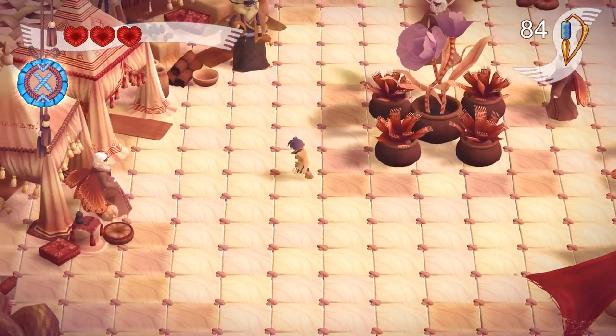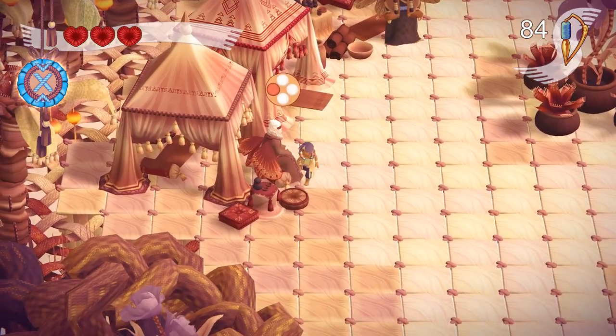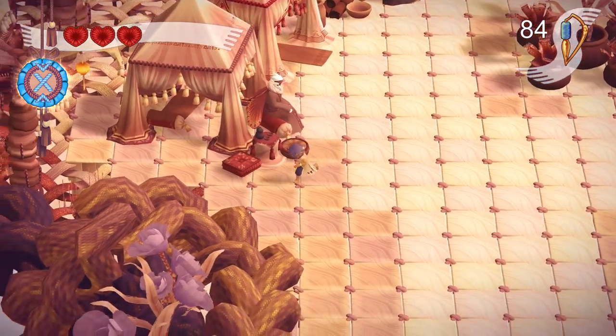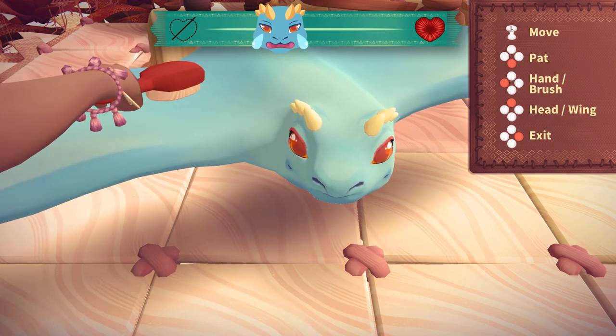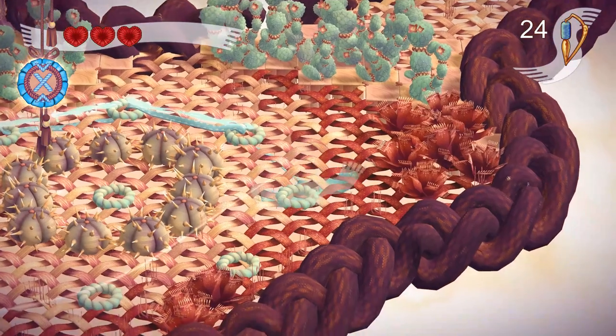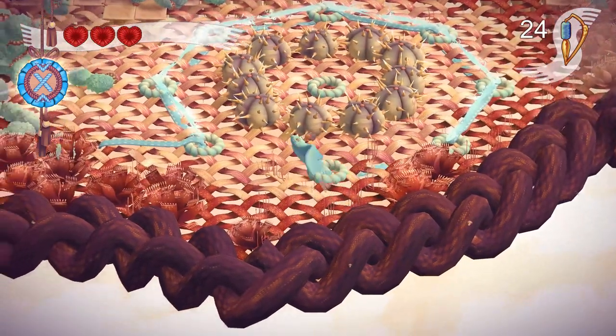As far as the adventure mode goes, the primary mechanic you are going to have to get used to is, as the name would imply, weaving. While you are riding on a carpet dragon, you can weave in and out of the environment to patch holes, to take on enemies, to defeat bosses, and to solve puzzles.